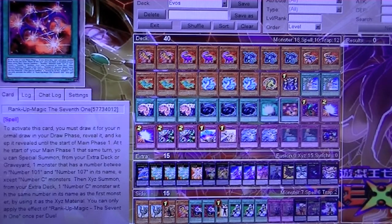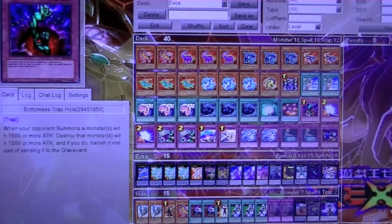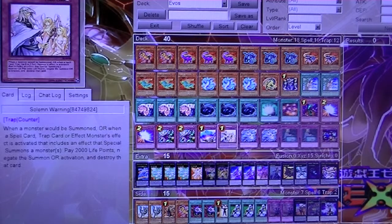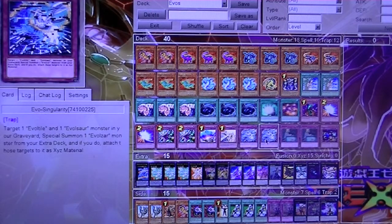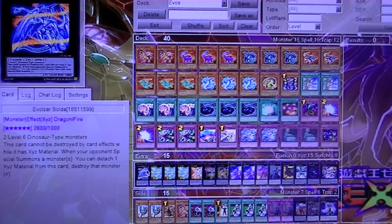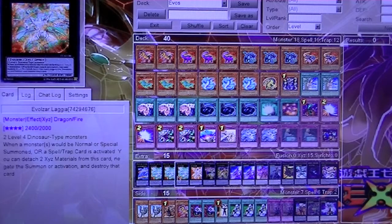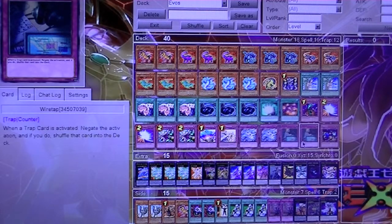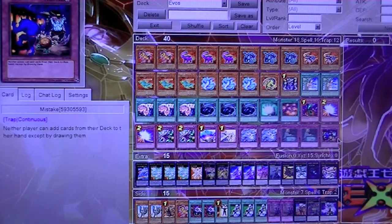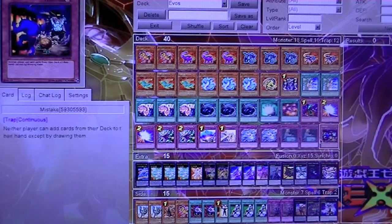For traps: one Bottomless, two Mirror Force, two Deprisons, Compulse, Warning, and two copies of the new trap card Evo Singularity — you target one Evo Tile and one Evil Sorcero in your graveyard, then Xyz Summon an Evil Czar right on top of it. Two copies of Wire Tap, just in case, to help get rid of your opponent's traps back to the deck. And one copy of Mistake, for that stun aspect like Thunder King, to keep them from adding cards to their hand from the deck.